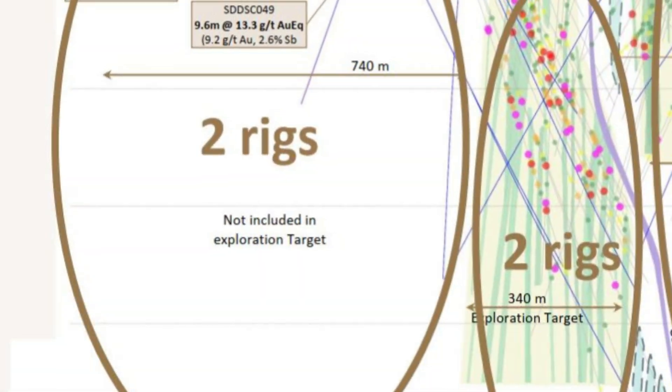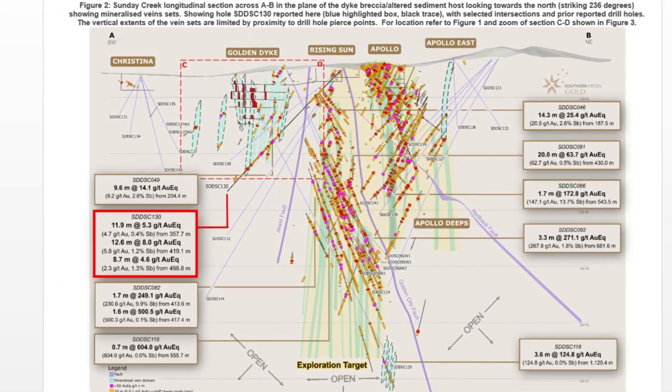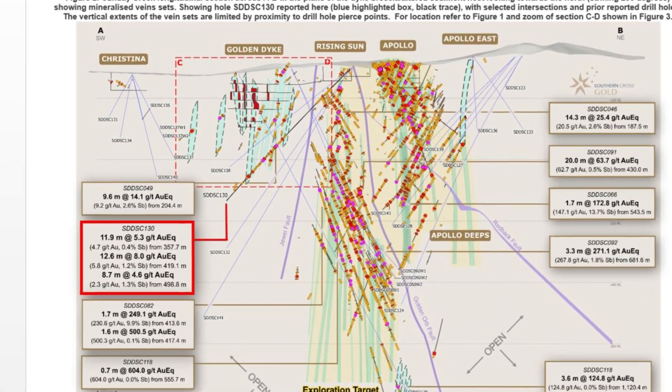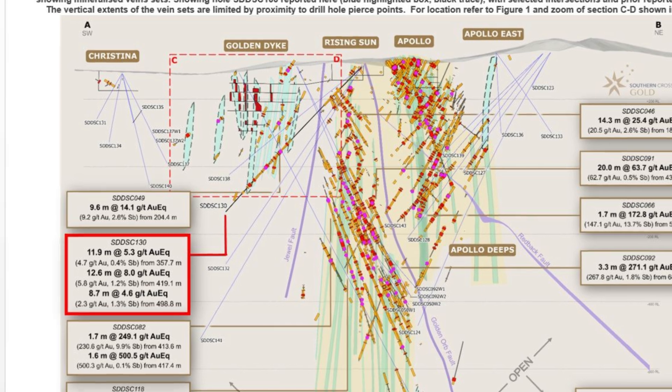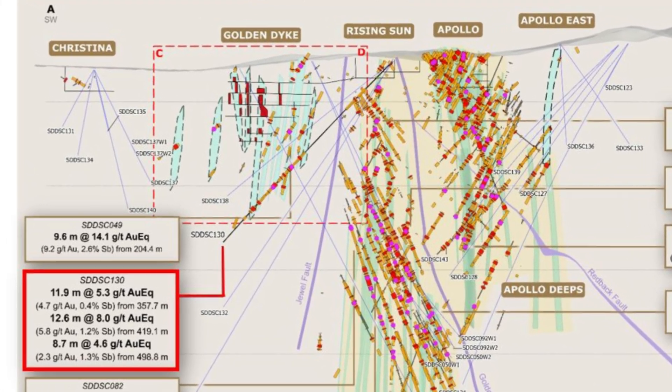Under the key workings, this is the first time we've made a discovery here — the third body of mineralization now developing on the field. It's open below this result and open above. It's about 100 to 150 meters below the old workings and open all the way 500 meters west towards Christina, where we're drilling with ferocity at the moment.